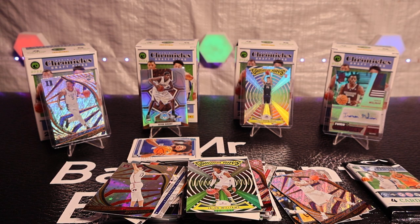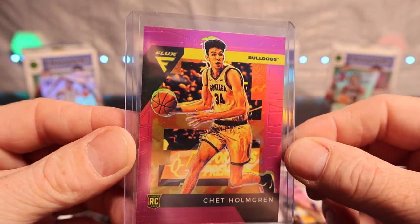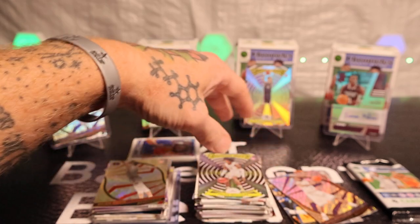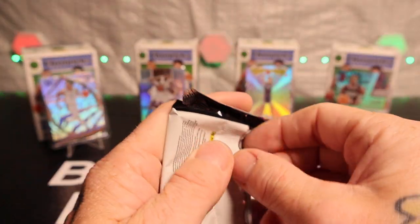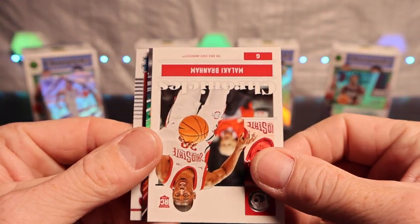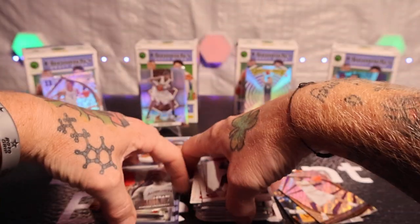Flux ain't the best brand, I guess, but it's a good-looking card if you ask me. I don't care — I like Chet. And we got Jalen Williams also on the Gamma Rays — pretty nice. Got Dyson Daniels, Malachi, Jamar Smith Jr., and Ben Matherin on the back.